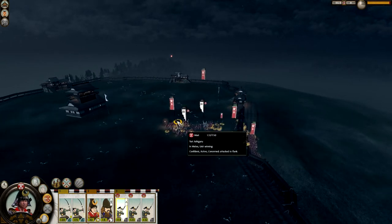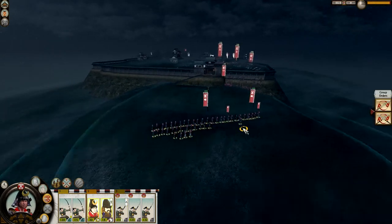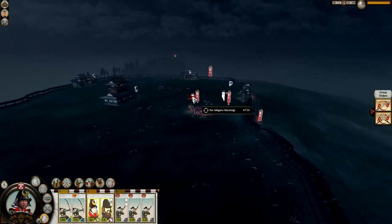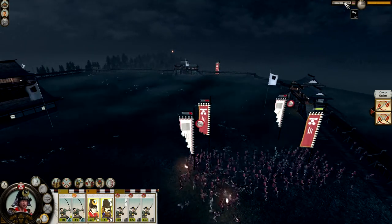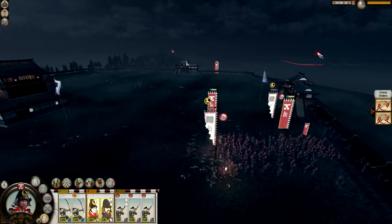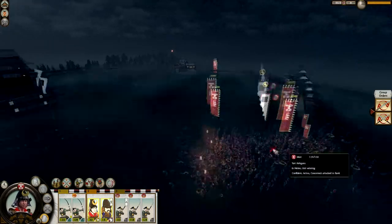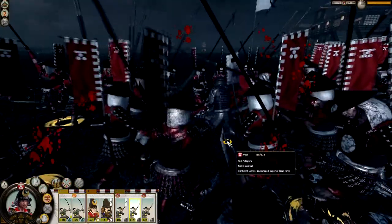Our men are just going to completely surround them — we've got more men ferrying their way up there. There's not going to be enough left over for many generals to get kills on them. Let's fast forward it. There we go — they just evaporate. Down to three. Down to one. Back to normal speed. There he is — attack! Kill him. Look at the blood.